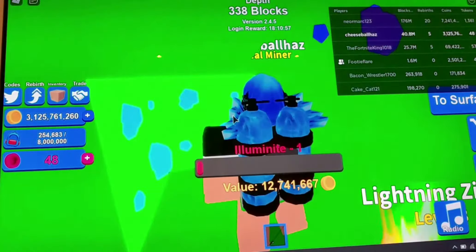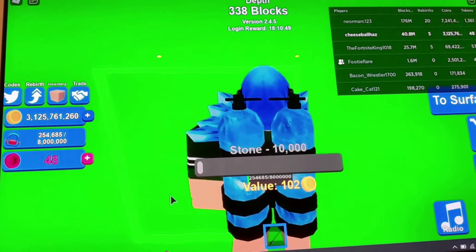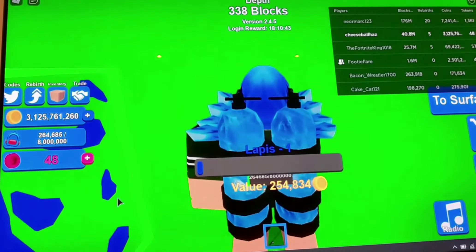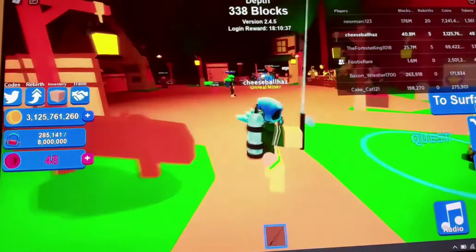Oh my days, there's loads of illuminate — this is so rare because illuminates are the rarest thing in this normal mine. Three illuminates — rainbow stones as some people call them — are quite rare. I should show you what it's like, so I'm going to the surface.